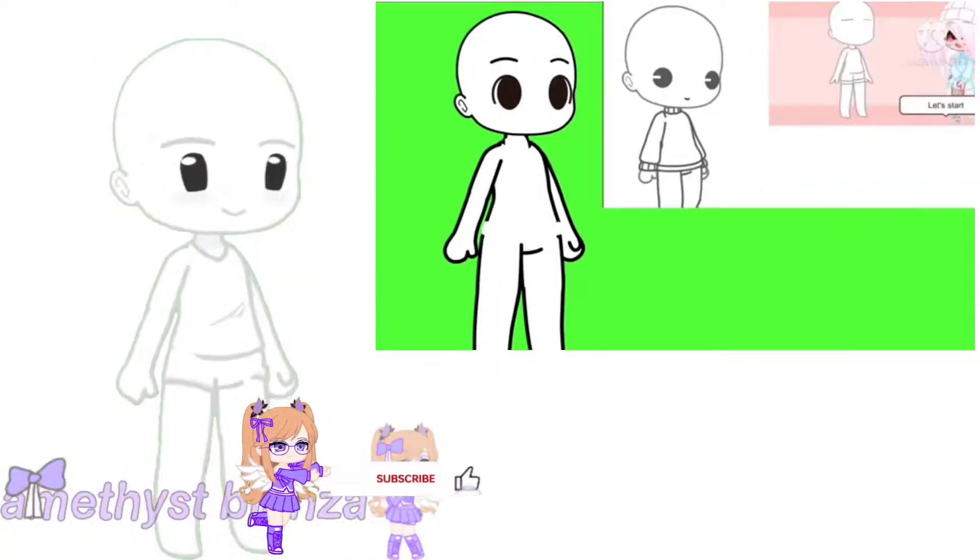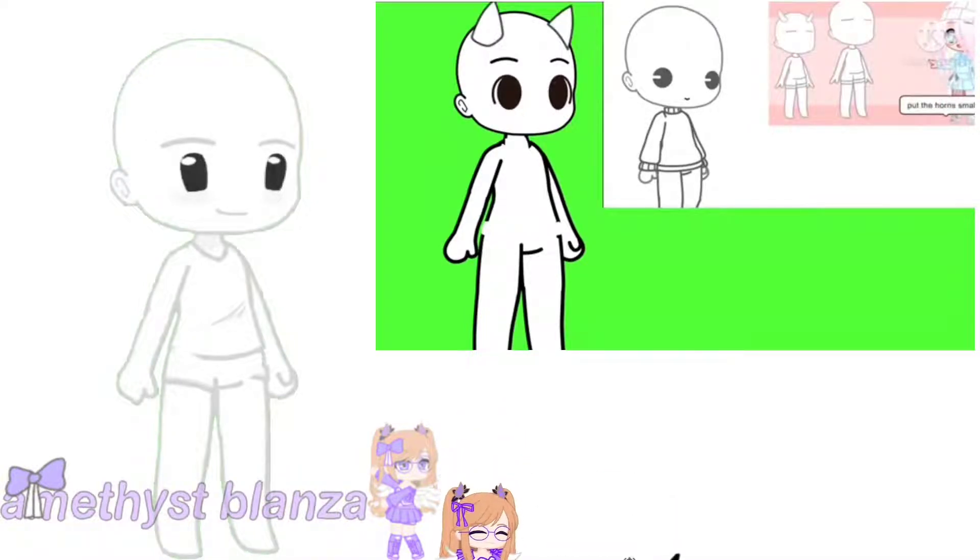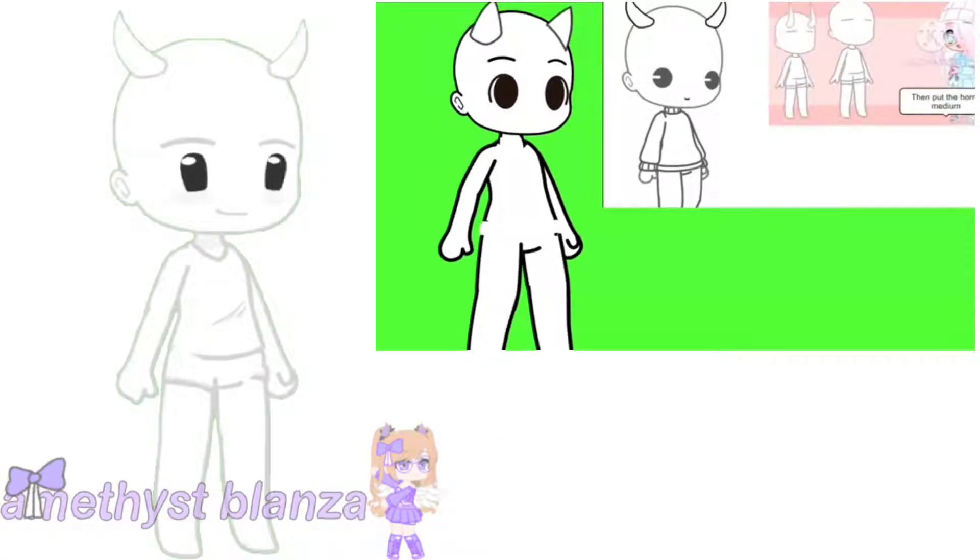Full OC Challenge, let's start. If you have siblings and you're the youngest child or middle child, then put the horns smaller. Or if you're the oldest child, then put the horns medium. And if you're the only child, then make the horns bigger.